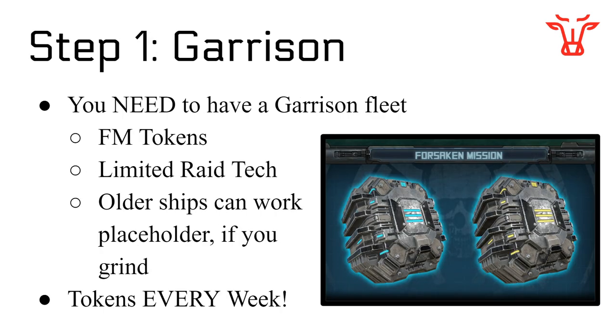Starting out with step one: Garrison. You need to have a Garrison Fleet. Since pretty much time immemorial — the last five-plus years — people have been saying you need a Garrison Fleet. Garrison is the number one priority. This gets you Forsaken Mission Tokens, which can be used to speed up your ship builds. These days the exact build is based around using tokens, and ships are given to you with build times expecting you'll get tokens every single week. Right now you can get them for about 100 points in the Forsaken Mission chest at tier Priceable 4 or 5, where you can hit one target and get like 5,000. They are extremely easy to get and it's the most important thing for this to work.